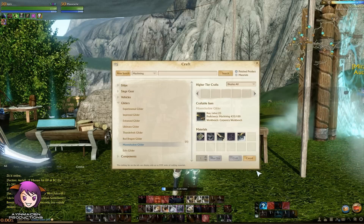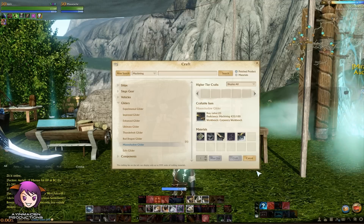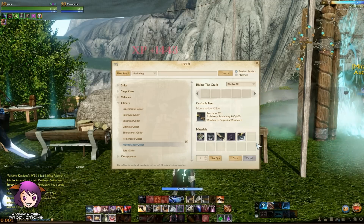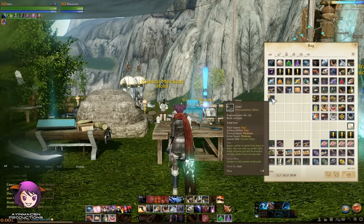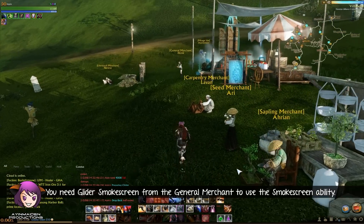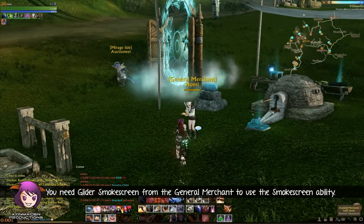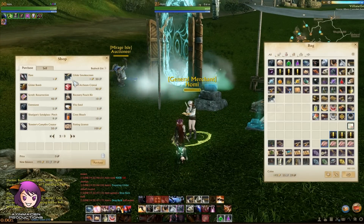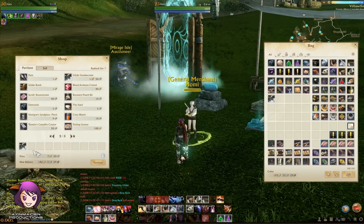One more thing: to use the smokescreen skill on this glider, you need to have the contraption glider smokescreen. Remember when we could buy that chest from the marketplace and you can get rumbling Archaem tree saplings and other random items from it? Well, one of the items is the glider smokescreen. However, right now there is a bug that won't allow you to use the ones from the chest. Only the ones that are sold in the general merchant store are usable, so I'm buying some right now. I'm going to check out the different skills after this.